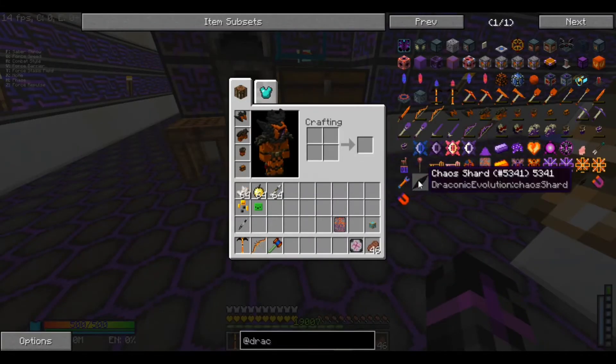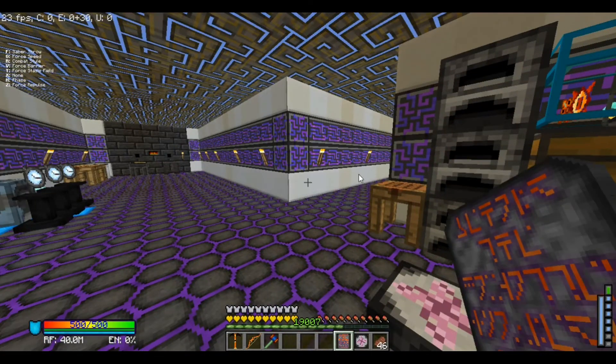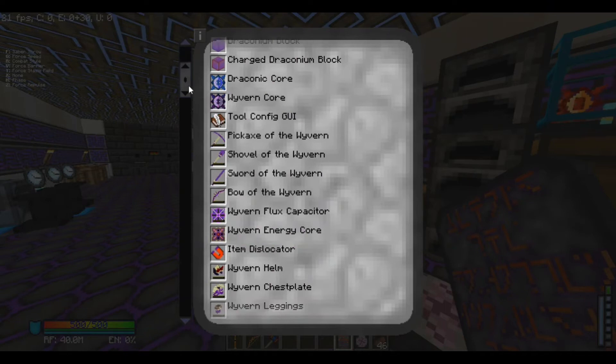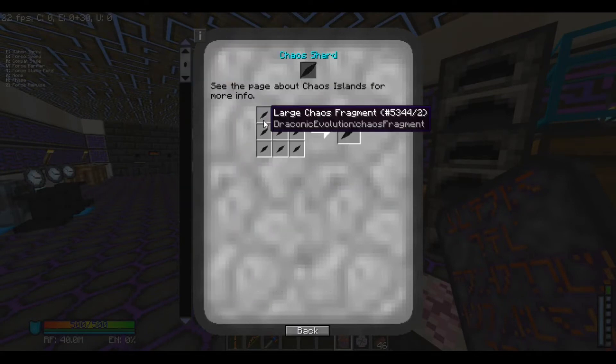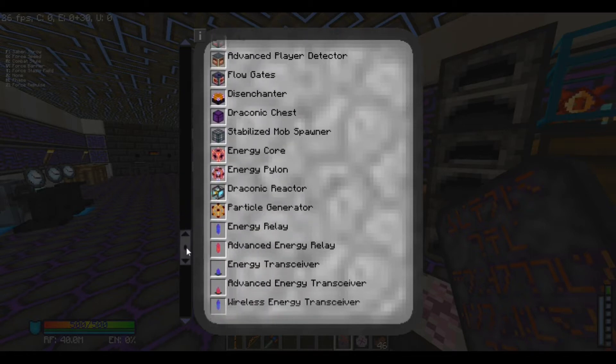How do you even get this thing? Well, we got the Draconic Evolution information tab. Let's see what it says - I know the answer but let's check. It says 'see the page about chaos islands for more info.' Hmm, chaos islands.